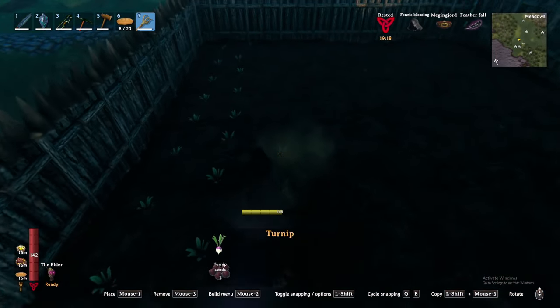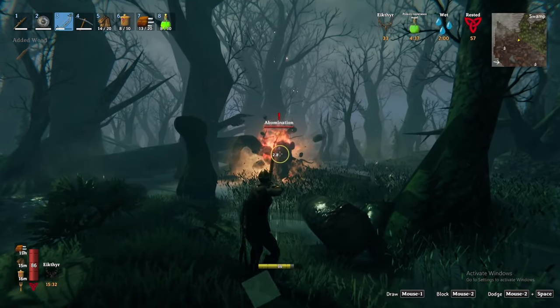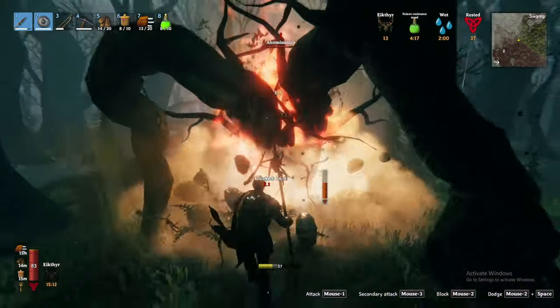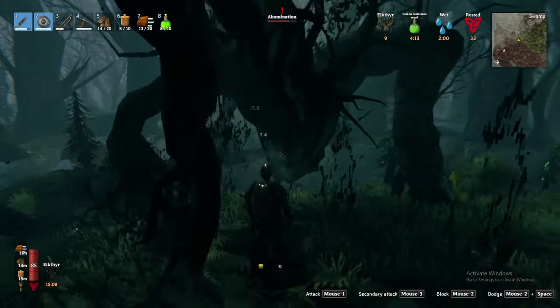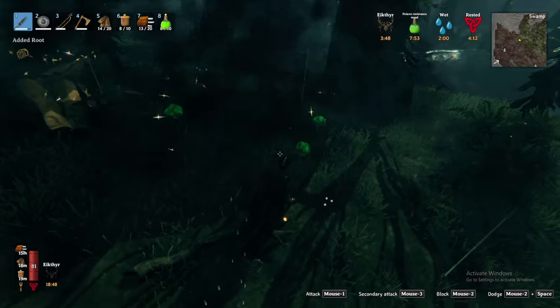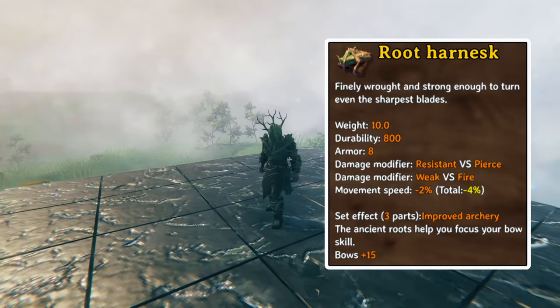Now, without further ado, the final creature in the swamp to conquer is the almighty Abomination. Abominations emerge from what can be mistaken as a stump when you encroach on their territory. While intimidating, they are relatively easy to parry and susceptible to fire damage. Slash damage works best, so either slash away with a sword or take them down at a distance with fire arrows. Defeating Abominations provides you with their trophy, guck, and root.